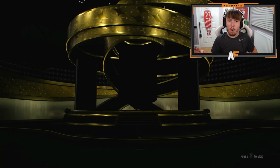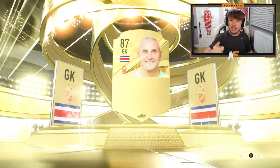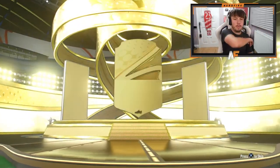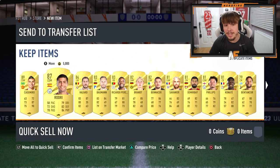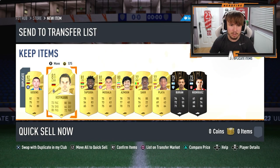Next up is the 81-plus times 11 pack, then the tradable ultimate pack, and we'll end on the 84 times five. From the 81x11, we get Keylor Navas to Forest — I'll take that, decent fodder. The ultimate pack gives us a normal gold walkout — CDM Casemiro, 89. We'll take that. Another walkout behind him too. Nothing great in the dupes — keep the 83 on the transfer list.